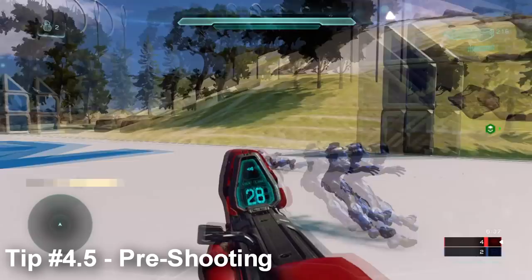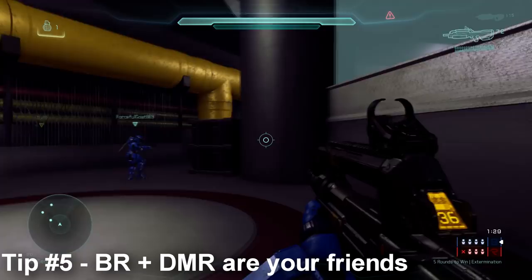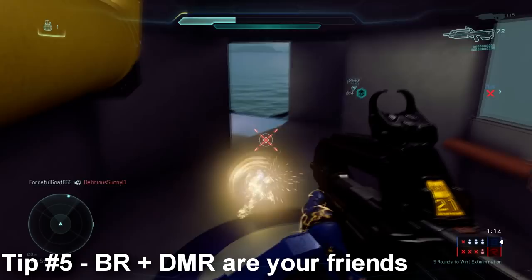My fifth tip: use weapons like the battle rifle and the designated marksman rifle. These weapons have a much longer range, which means a longer red reticle range — the range at which bullet magnetism and auto-aim take effect — making shooting much easier even with a laggy connection. I also find that the battle rifle catches enemy Spartans with its three-shot burst much more easily in laggy situations than the pistol or the DMR.